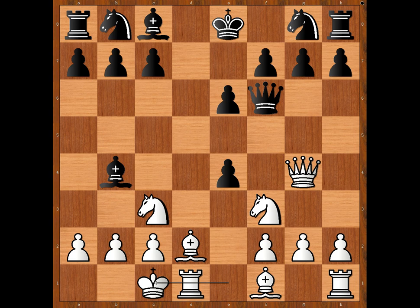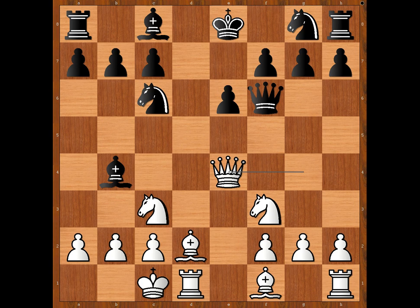White castled queenside. Knight to c6. Queen takes on e4. Knight to h6, intending to castle kingside.